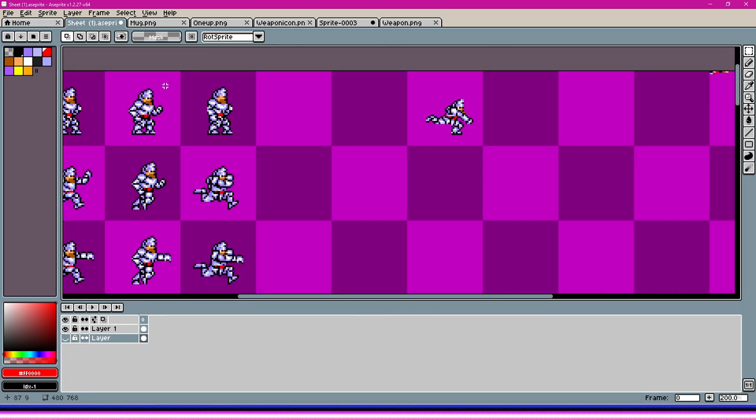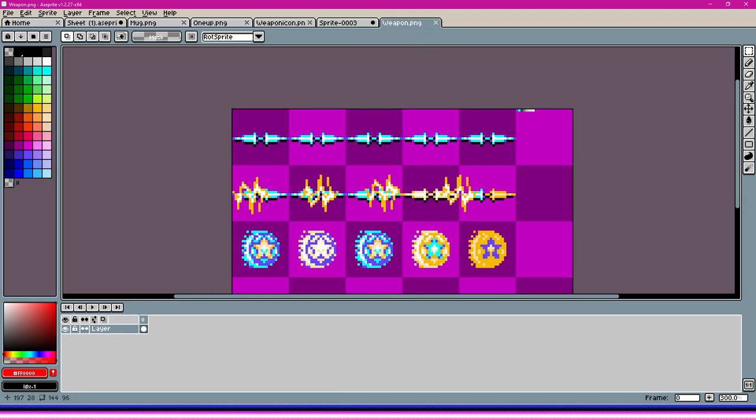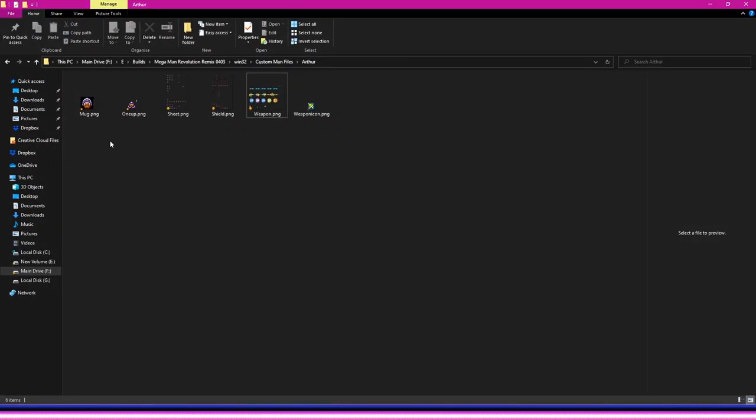A Custom Man is also made up of a whole lot of additional sheets, such as one for the mugshot, one-up, weapon icon, and of course the weapon itself. In this case, you're given fire animation frames. If you're just doing a straightforward projectile like I did with Arthur, this will be a repeating animation, as you saw. However, if you're doing something that's either aimed or homing in — something with curves — these will be used for rotations instead. Once all the sheets are saved in a folder you create inside the Custom Man Files folder, name it what you like, make sure all the sheets are named correctly, and then we can move on to Revolution.